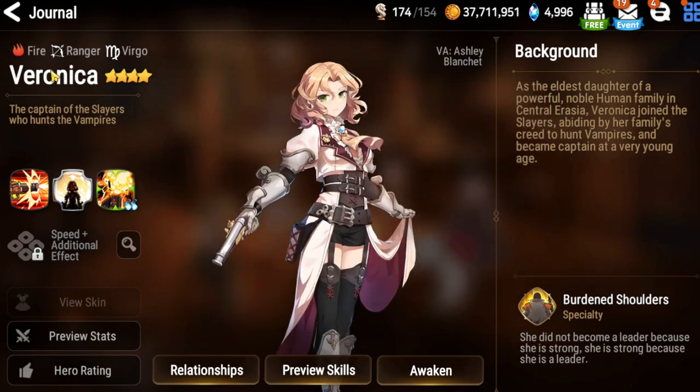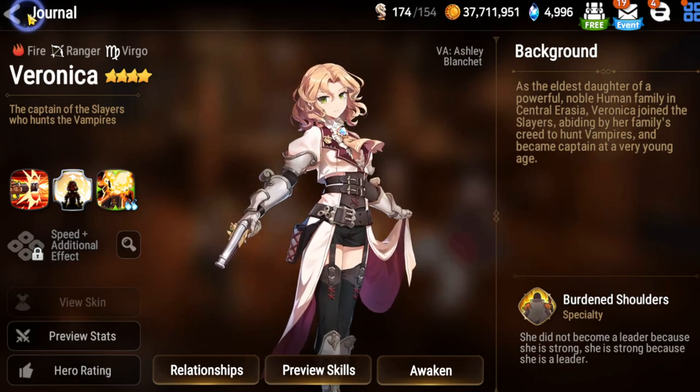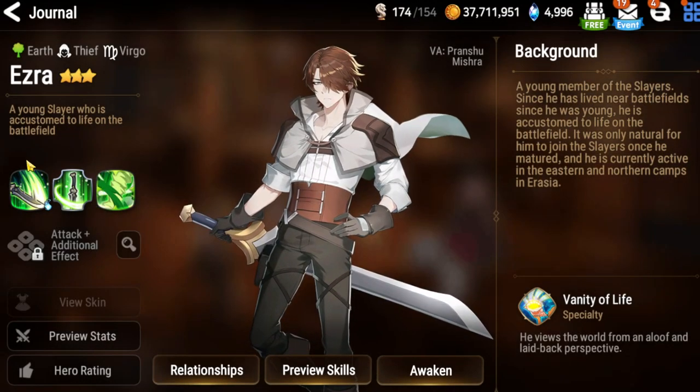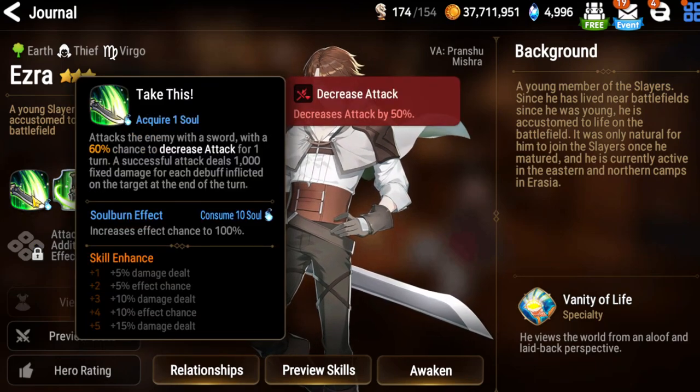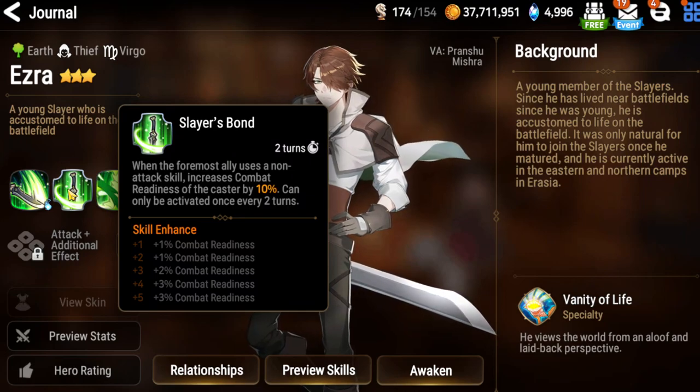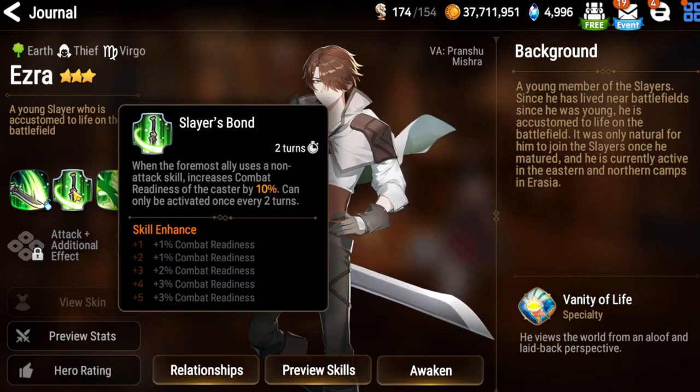Now checking out Ezra. He's going to be an earth thief of the Virgo sign, which gives a decreased attack on his A1 with a 60% chance. He has a passive called Slayer's Bun — when the foremost ally uses a non-attack skill, it increases the comeback radius of the caster and can only be activated once. I'm thinking it helps the comeback radius of the person in the front.